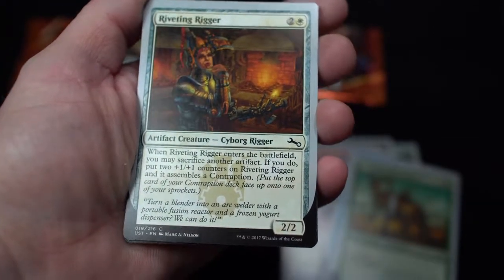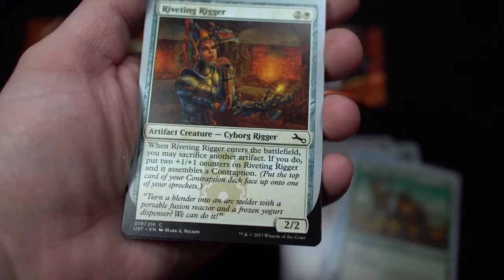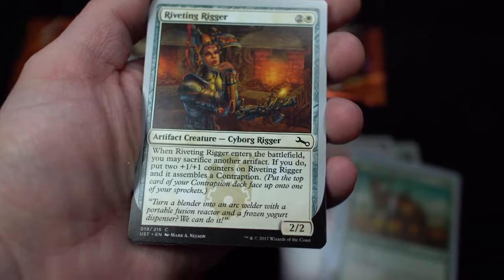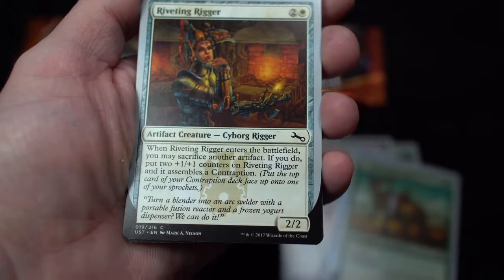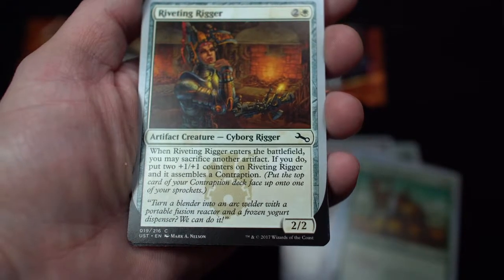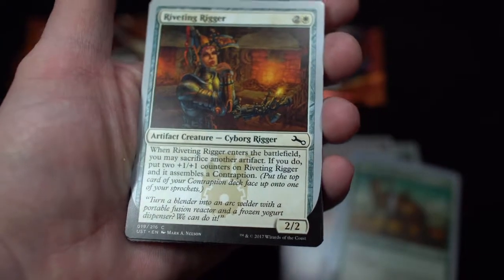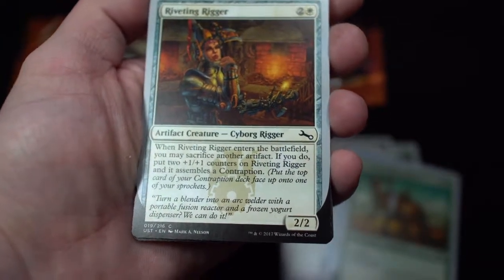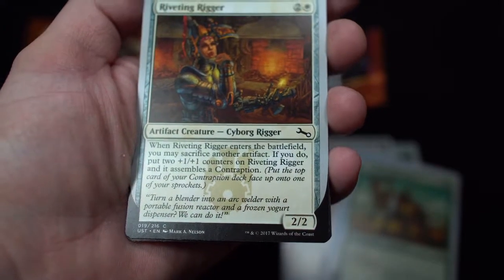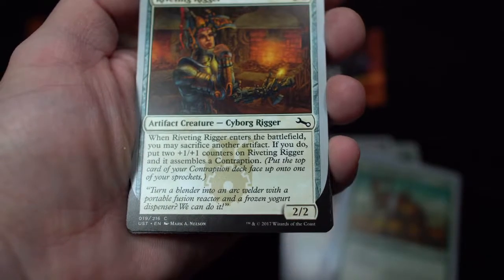Riveting Rigger — artifact creature cyborg rigger. When Riveting Rigger enters the battlefield, you may sacrifice another artifact. If you do, put two +1/+1 counters on Riveting Rigger and it assembles a contraption: put the top card of your contraption deck face up into your sprockets. What the heck? What is this? 'Turn a blender into an arc welder with a portable fusion reactor and a frozen yogurt dispenser. We can do it.'